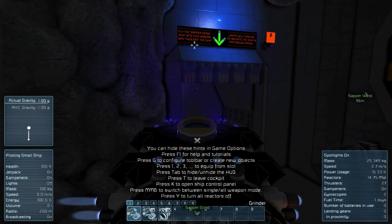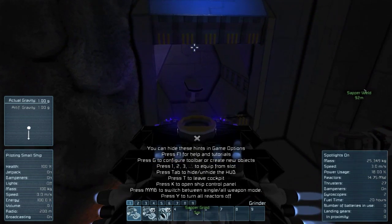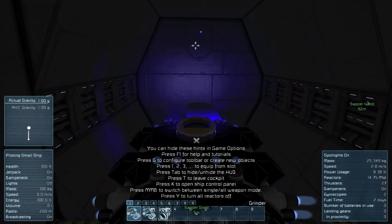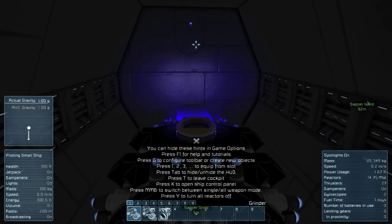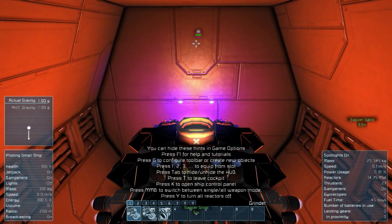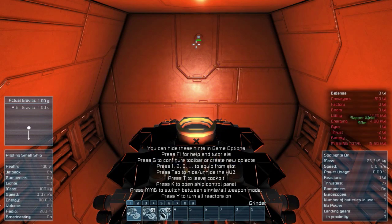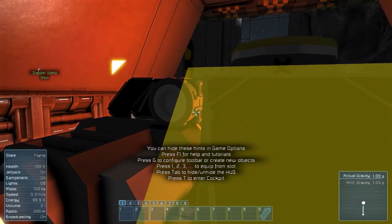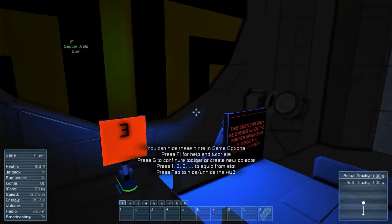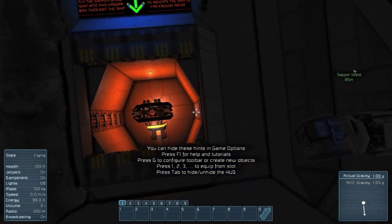Now we should be able to fit. We're going to transfer this ship into this hangar bay, then exit the ship. Lights will turn on to indicate the ship is far enough inside. Turn off the grinders — there we go. Turn off the reactors and hop out. This door can only be opened when the sapper grind ship is inside, which it is — it's all lit up.